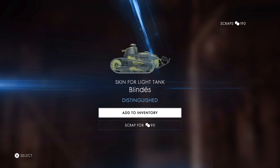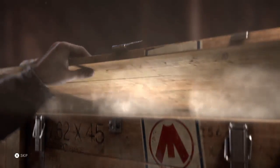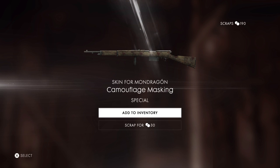I got a skin for the light tank — sweet! Alright, sweet. Here we go, another common. It's fine, it's fine. Camouflage Masking — it fits the World War 1 theme, you know, blood and everything. But I doubt I'll ever use it because I don't use them on Dragon's Teeth much at all.